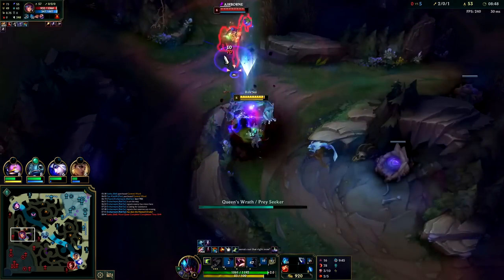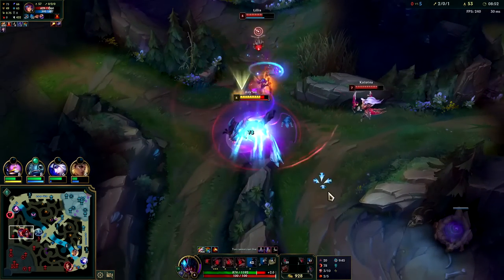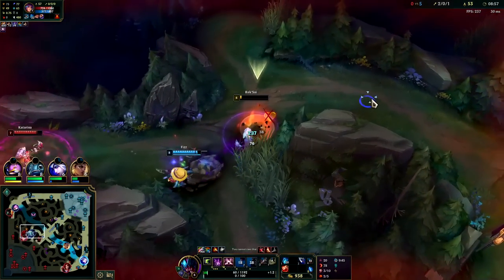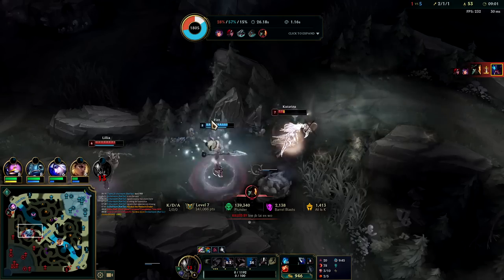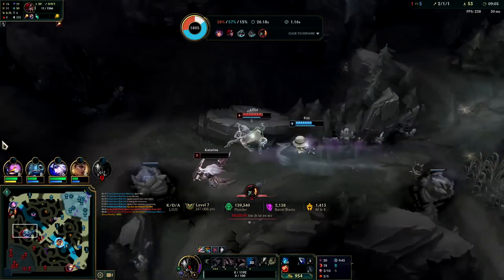Hey friend! Auto into Q, auto into E - oh, I'm dead. I'm going to take this tunnel here. I think I'm dead from the ignite, but at least you got GP to slip up there and waste his R.